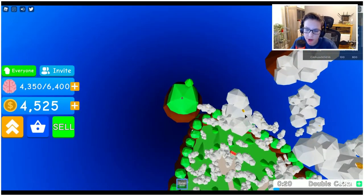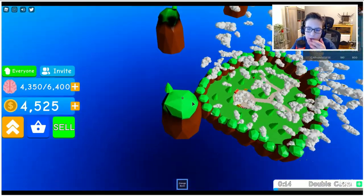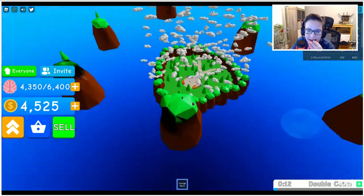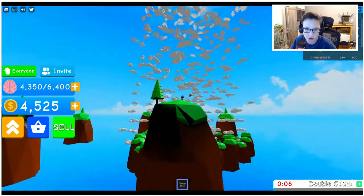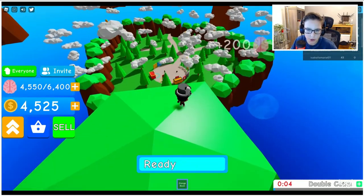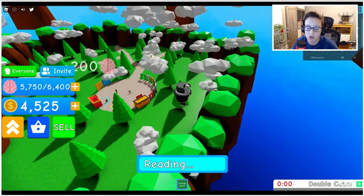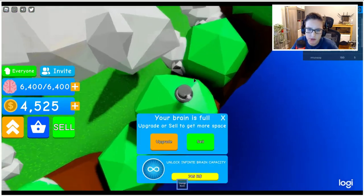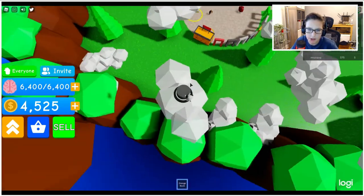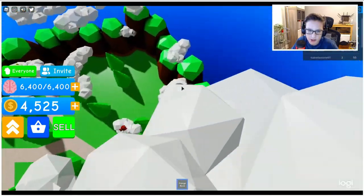There are coins everywhere — right here, right there in the corner. My main question is how do you get to that island up there? Is there something special up there? This game is really fun — if you guys want to play, the link will be down in the description below.